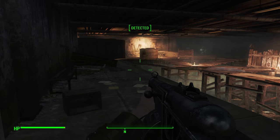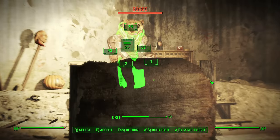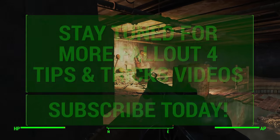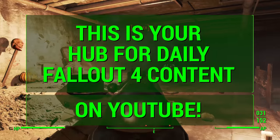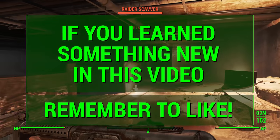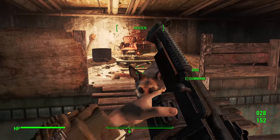Also, suggest a new weapon for me to cover in a future unique weapon guide in the comment section below. Today I showed you how to get the terrible shotgun in Fallout 4, so stay tuned for daily Fallout 4 tips and tricks videos — this is your hub for Fallout 4 content on YouTube. If you learned something new, hit that like button, and don't forget to subscribe for more unique weapon guides, build guides, and general tips and tricks videos. Talk to you guys next time — peace!